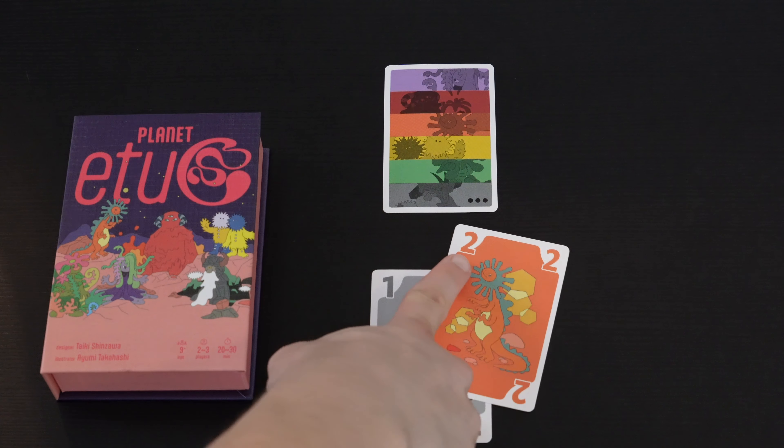One of the fun things about this game is that you can go around the table not sure where it's going to end. Everybody can choose to pass whenever they want, or if people can't play, the pile clears and whoever won that last one gets to start the next one.